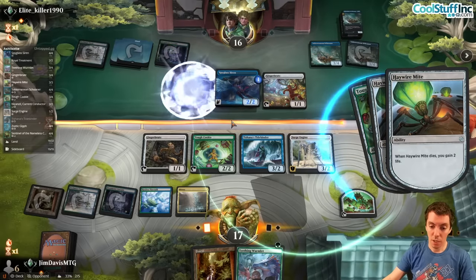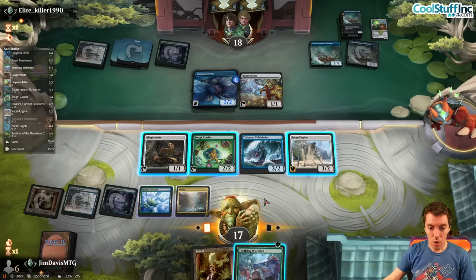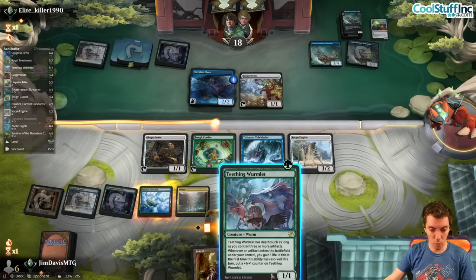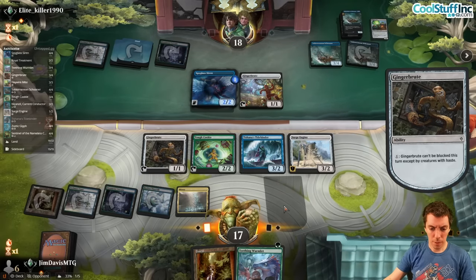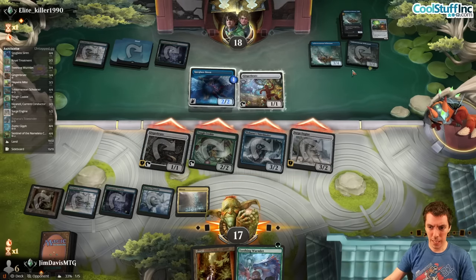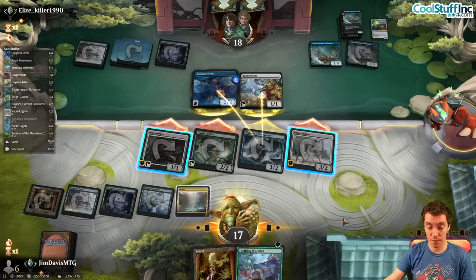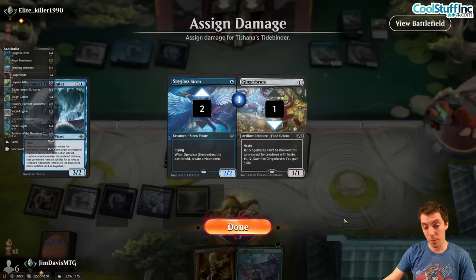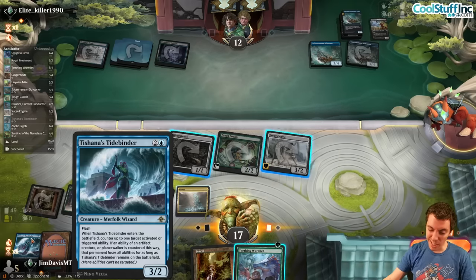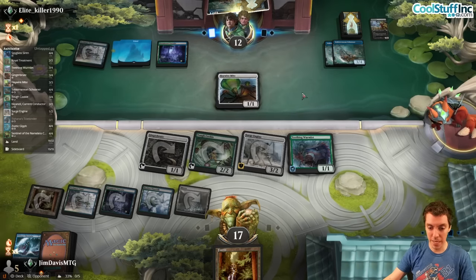Three mana to kill everything — they get some life. Now I get to attack with the unblockable Brute. I'd trade Brute for Brute — this thing can still animate and I can play Wormlet. Play Wormlet, then Surge Engine next turn. Three Schooners and no crew is a pretty rough place to be — they double block the Tidebinder but they're already dead. Getting the Brute in there seems completely unnecessary. Maybe they're scared of Royal Role. They have three Schooners and nothing basically — also a Mite.